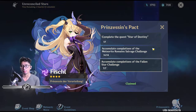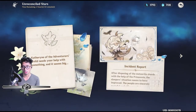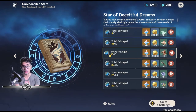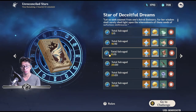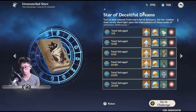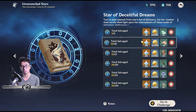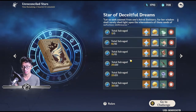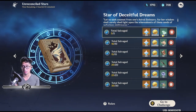Okay, so now that you've already claimed your official reward or your free character — here in Star of Deceitful Dreams, we're going to start here because if you don't claim this within the two hours and 15 minutes left, you will not be able to claim them later. It's different from the shop. So if you do five salvage meteorites, there are six of these and they're going to give you all 30 primogems each — that's basically a total of 180 primogems. And then you get 20,000 mora per milestone as well, so that's basically a free 120,000 mora.